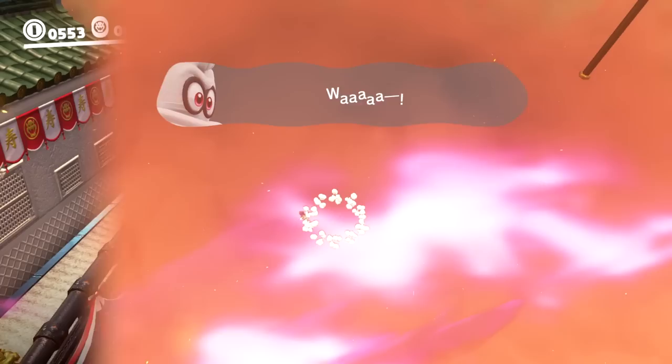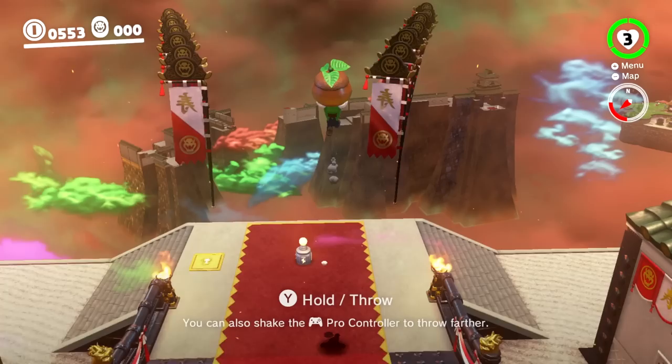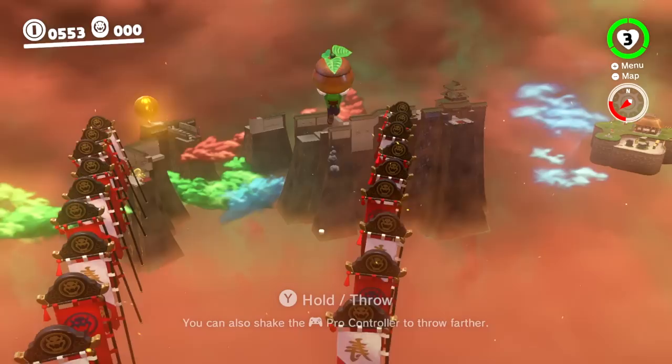The timing is really tricky and I'm not great at it. Let's slow this down real quickly: we jump, toss, dive — then we just keep tossing and diving. Do note that if you keep the ZL button held down as you hit the nut, it seems to make the glitch work a little easier. Have fun leaping through the sky.